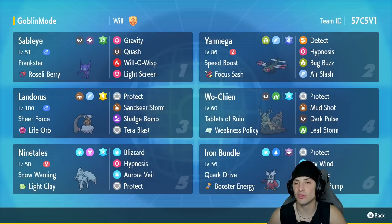Fifth Pokemon is Alolan Ninetales, a top-tier Regulation E Pokemon — it sets Snow and Aurora Veil simultaneously. It's got Light Clay as its item with Blizzard, Hypnosis, Aurora Veil, and Protect. The final slot is Iron Bundle, phenomenal, super fast, high special attack. It's got Quark Drive and Booster Energy, rocking Protect, Icy Wind, Blizzard, and Hydro Pump — in my opinion the best moveset for Iron Bundle. Rental code is in the top right corner.